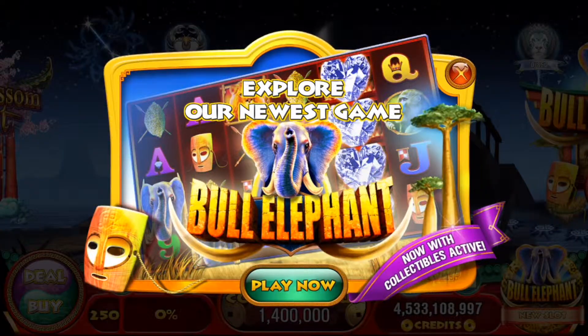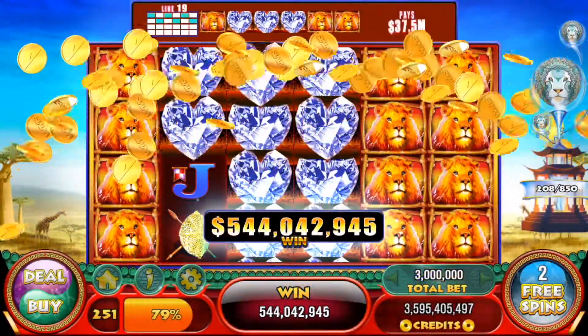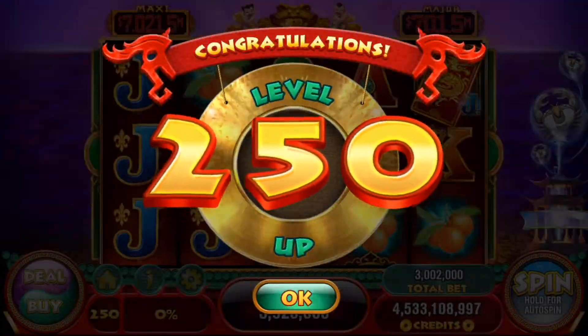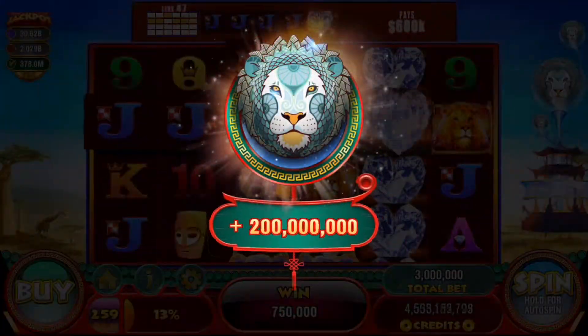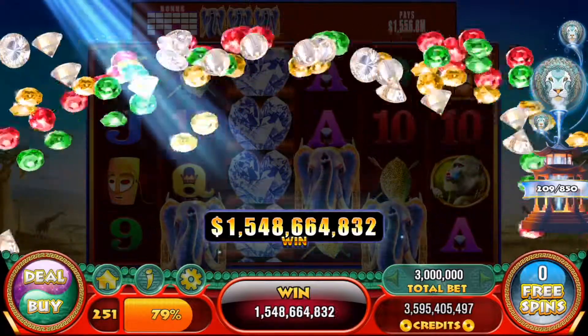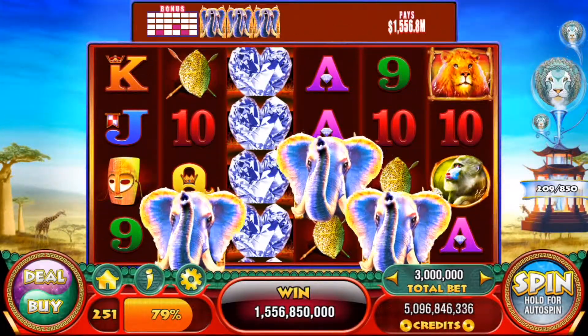Guys, this game again is Bull Elephant. It's 88 Fortune Slots, second slot game in Episode 6 of The Starry Sky, which is available for play starting at levels 250 and above. After collecting all 850 lions on Bull Elephant, you'll be rewarded with a nice credit prize. But be sure to return back to the main game lobby to check out all the new changes in the Starry Sky.